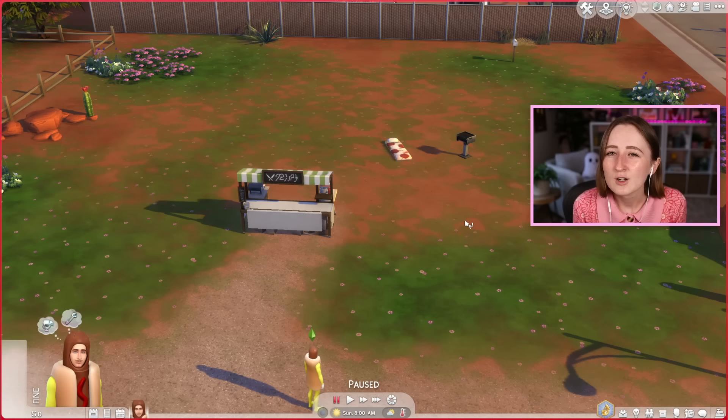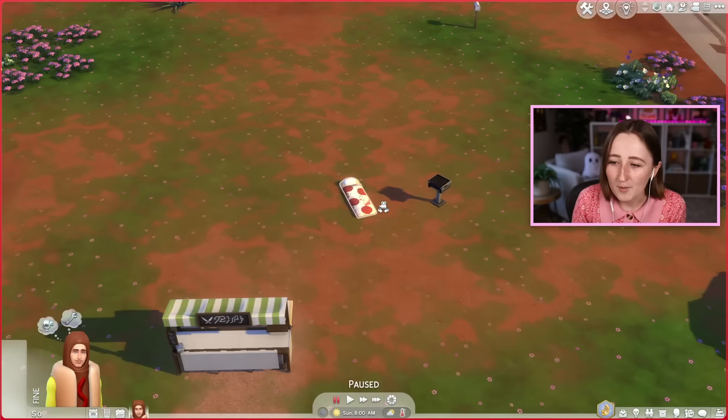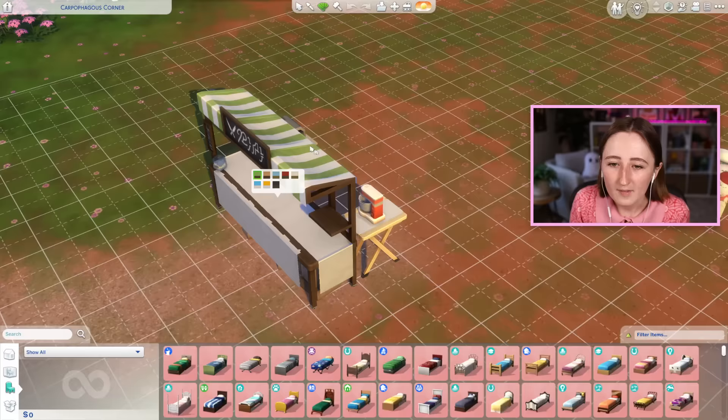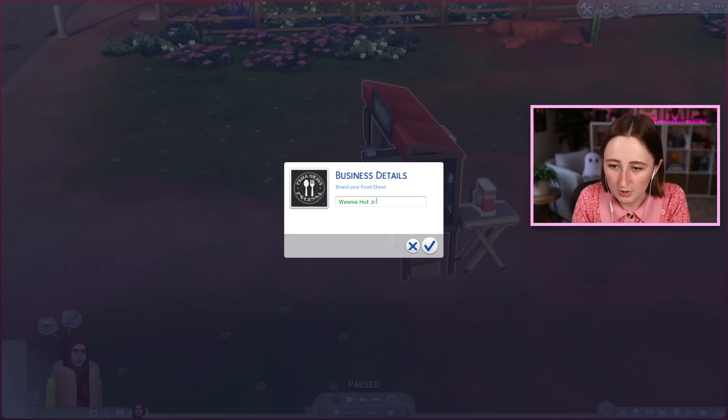So in these rags to riches challenges, the goal is to make as much money as possible from just one activity, but starting from zero simoleons. Stanley's got a big empty lot. I did give him a couple things to get us started — I found this pizza sleeping bag, which felt kind of fitting. We also have a grill this time, and I gave us the food stand with a pizza oven and a stand mixer already set up. I can change the name of this — Weenie Hut Jr. — and I can pick a logo. Maybe the octopus. That feels kind of right.